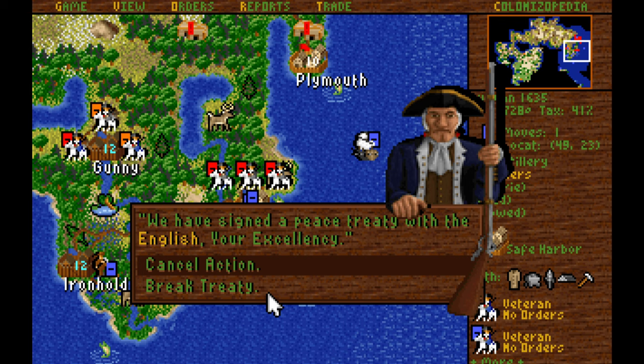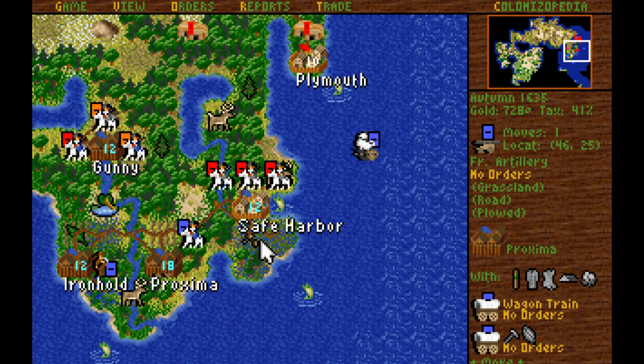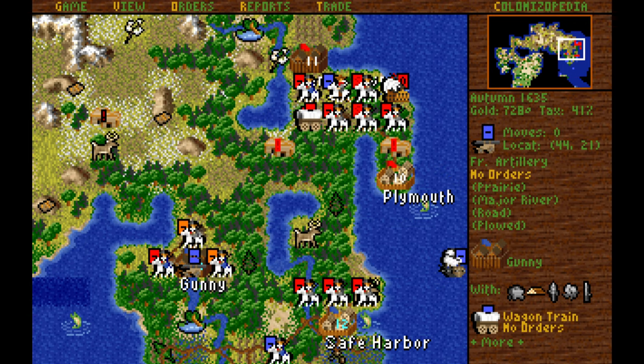A peace treaty — sure, shoot him. French artillery damaged — no big deal, we didn't actually lose anything truly. This Dragoon is on a mountain, which means he's very well defended. I'm just going to throw the artillery at him, because why not? Even if it gets damaged, we can just repair it — nothing lost. I don't want to throw my actual soldiers at it, because that's a waste of horses.